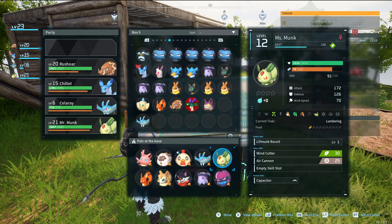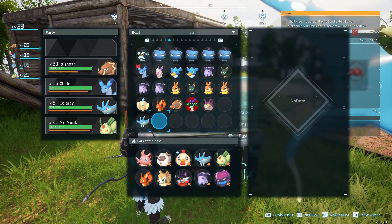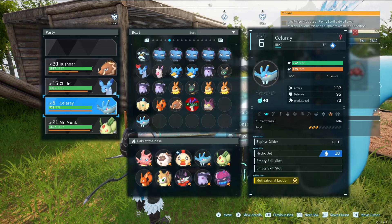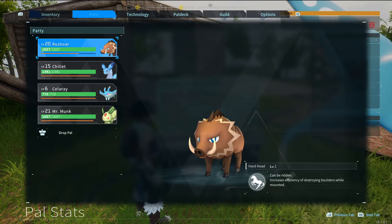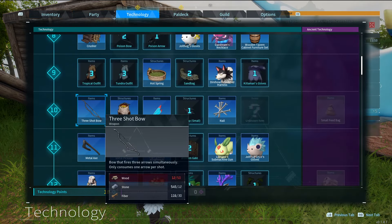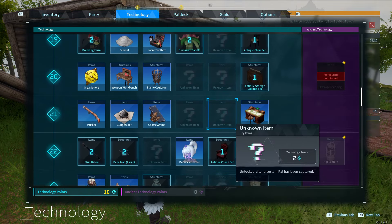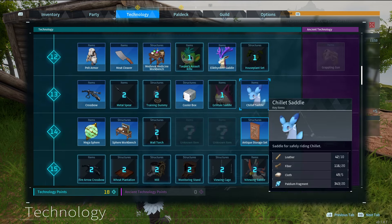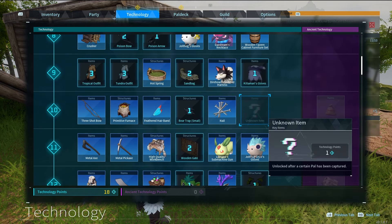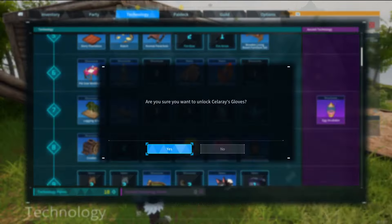Got Chiquitendi, we got the Cellaray, we got Miss Monk, this Daydream, this Tomat — we have a pretty good group here. I need to get gloves for you, which means I probably need to get it out of technology first. My gloves are floating. Grintail Saddle, Bear Trap, Killamari Gloves — oh I can ride on them too. Celery Gloves! I need some of those PAL fluids I just found. Also, I need to eat some food — I'll eat some bread.